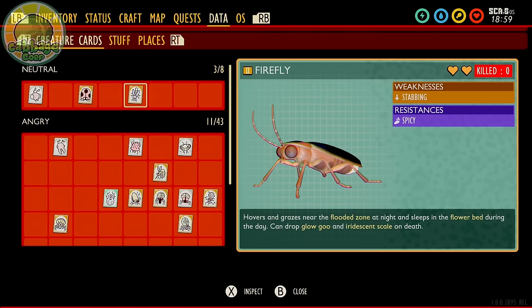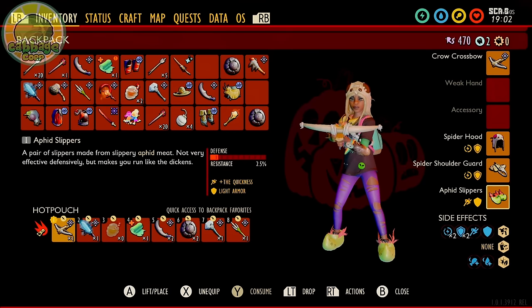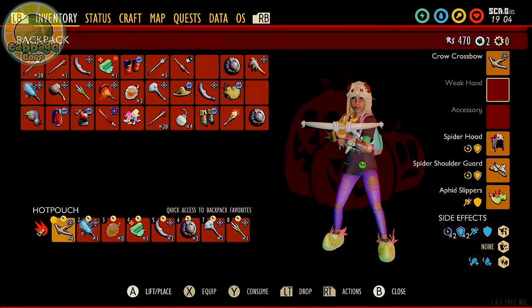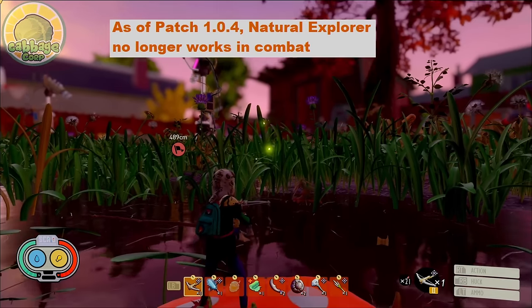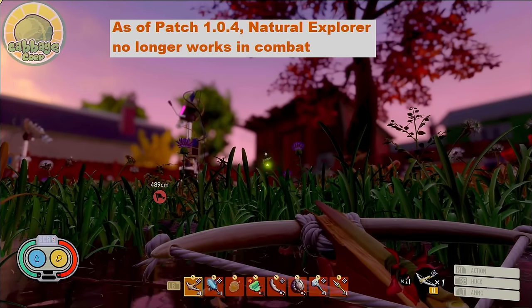Fireflies are weak to stabbing but resist spicy. No particular armor is required for this fight, but you will want to be quick on your feet to kite the enemy. That's why I recommend Aphid Slippers and/or the mutation Natural Explorer, which makes you run faster. For a weapon, I prefer a good bow and spear, preferably tier 2.